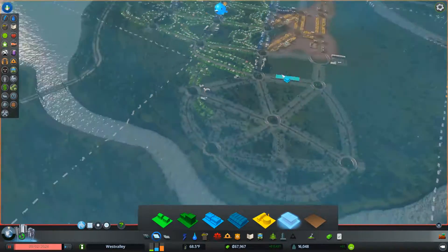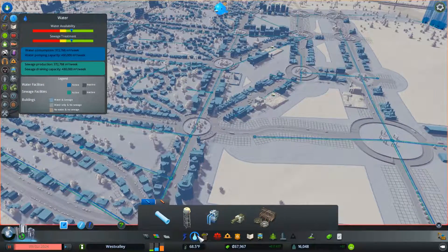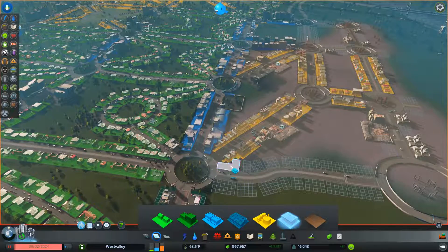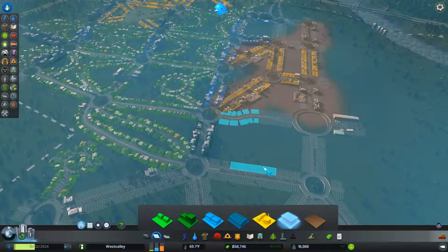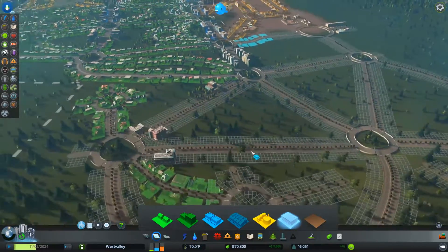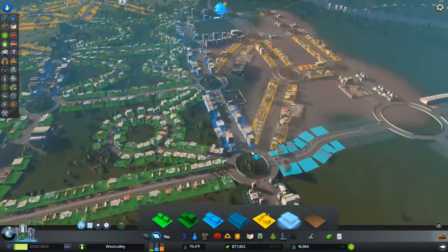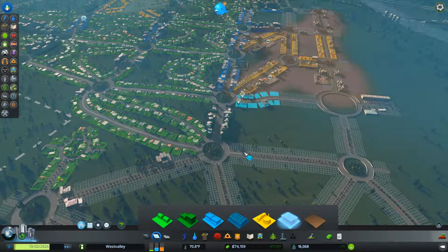Oh, we have office zones — I didn't realize we had office zones! Well, that's gonna help quite a bit actually. I'm gonna put an office zone over here. Let's see what we get out of this — that might be some of my industrial demand right there. I definitely missed the fact that I could build offices; that's actually going to help quite a bit. Let's go ahead and speed things up — I didn't realize we were on speed one. Getting that achievement point probably triggered that to some extent.